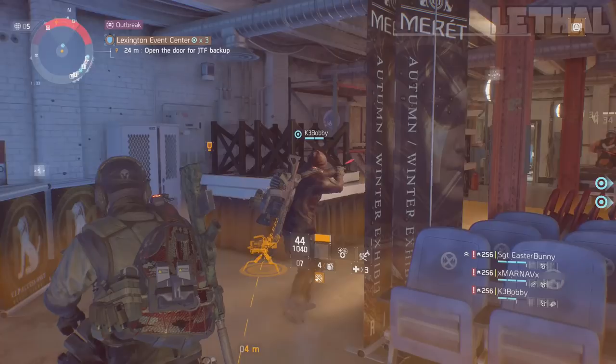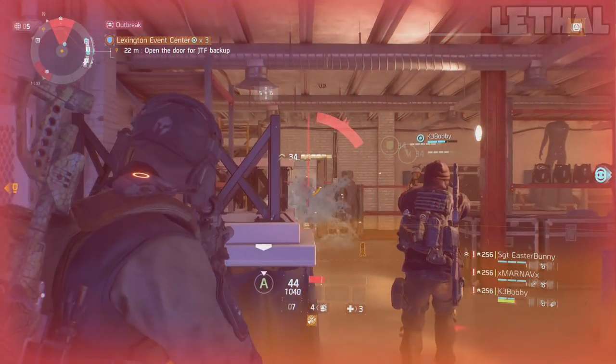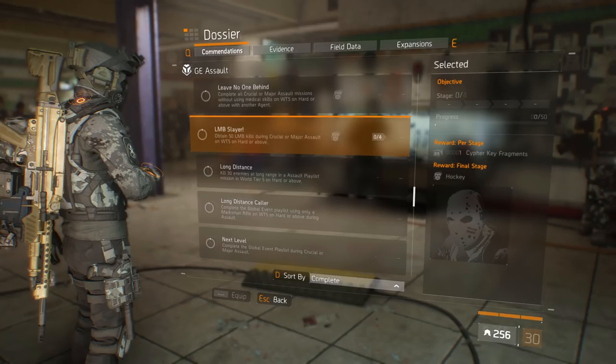As many of you guys already know, there are three new masks coming in global event number two, which is Assault. The first one we have on screen right now is called Jason. This one actually looks pretty interesting — it kind of looks like Payday masks, I'm not gonna lie. All three masks I've seen kind of look like Payday if you guys ever play that game. Personally, I think this is my least favorite one of the three. It just kind of looks plain and looks very similar to the one we already have. Also keep in mind, we do not see any color on these masks — it's only black and white — so it might look cool with color, it might not. You really never know until you actually have it on your character.